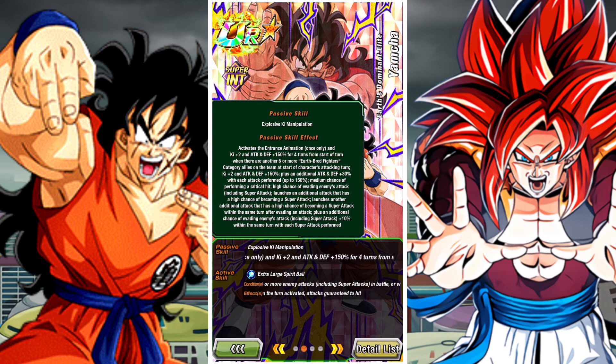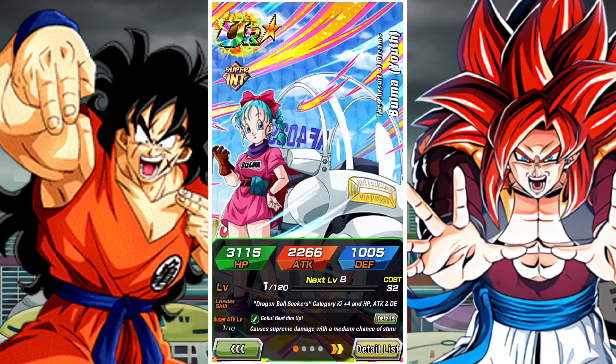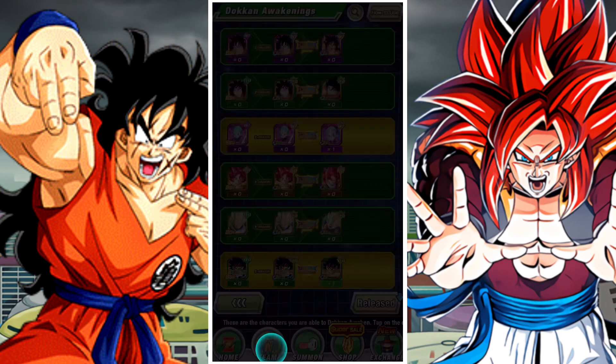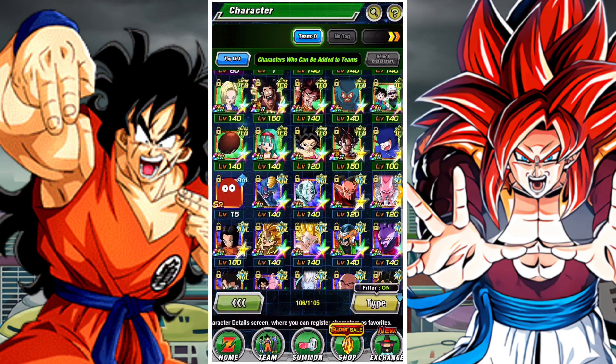Additive evasion is something like with Yamcha, where if the source of evasion is added together in his passive, that evasion will occur together. For example, Yamcha gains 10% per super attack fired, which is added to his original 50% — so when he fires a super attack it goes to 60%, then 70%, then 80%. For Belma, her 29% from the entrance animation is added to her base 50%.